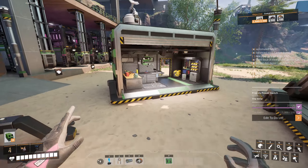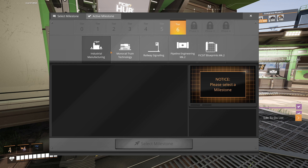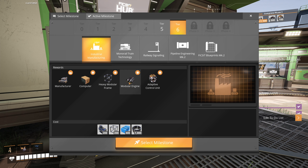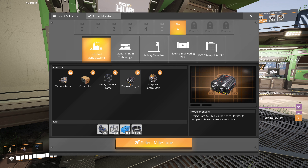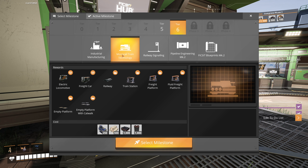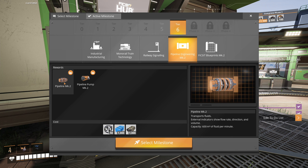I want to make sure I unlock the tier that computers are in before searching for hard drives — that might be a between-episodes task. Let's look at tier 6: Industrial Manufacturing will give us the next level assembler that takes three or four parts, and new products — computers and heavy modular frames — which are our next space elevator quest items. We're also interested in trains to ferry in materials for building this stuff, though I haven't got a concrete plan yet.